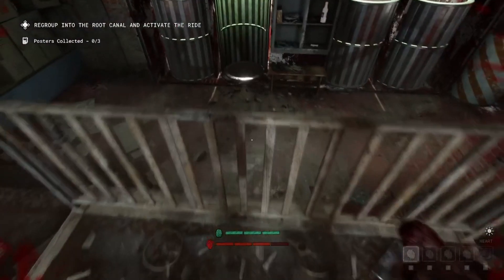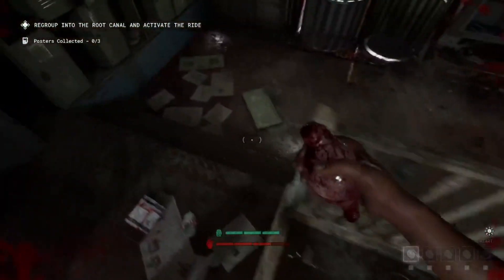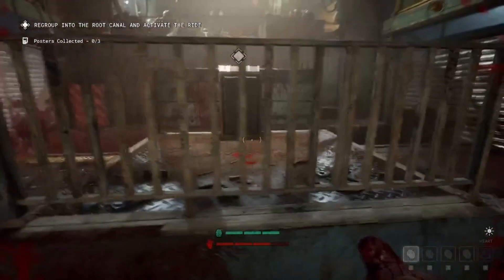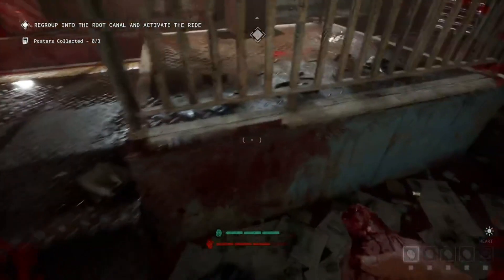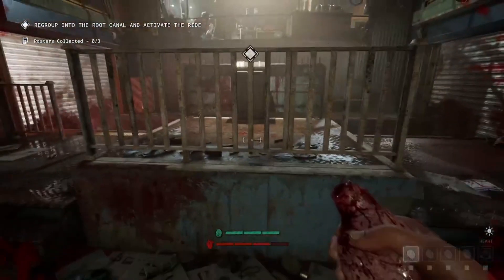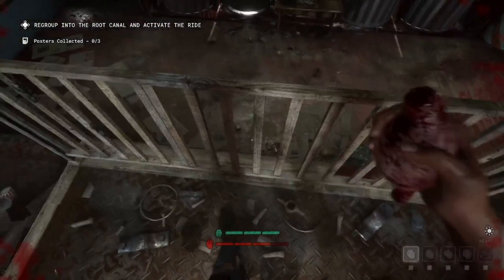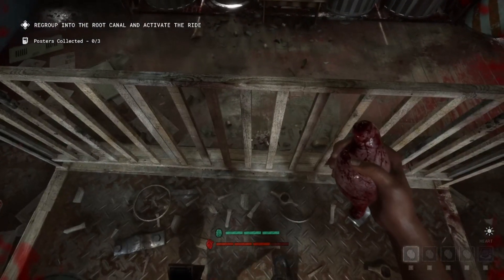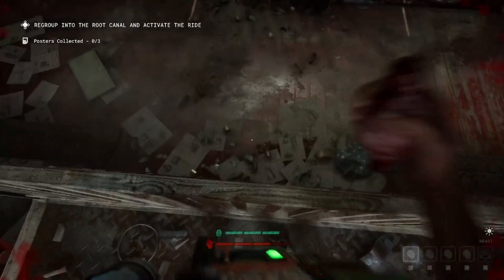So first off, this fence can be vaulted from either side by a player, but for the larger enemies, they can't vault this side. So pretty much when they're down here, their AI will aggro onto you. I'm not sure exactly how their AI works, but pretty much it's like they want to jump the fence, but they can't because it's coded for them not to jump the fence. So essentially when you're standing up here, they will just stay down there and look at you.